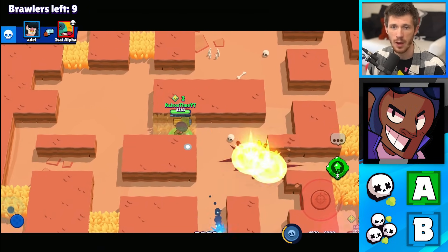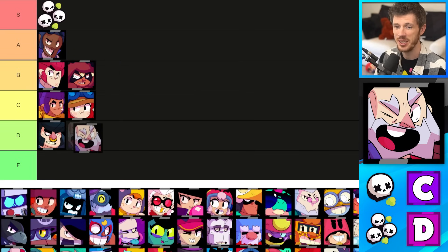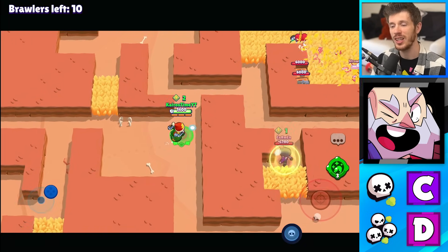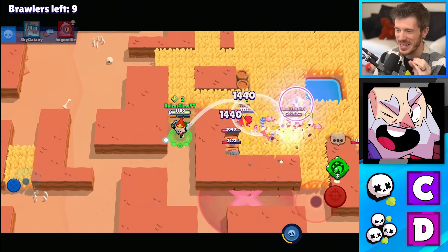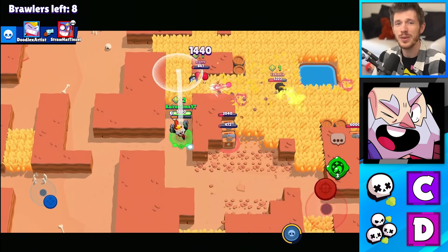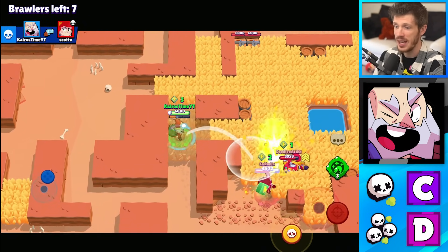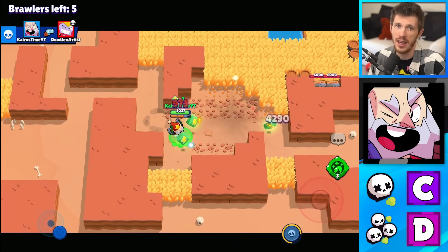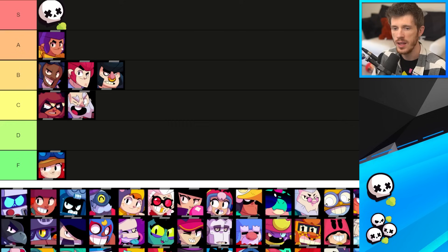Next is Dynamike, who's in the C tier for Solo Showdown and D tier for Duo Showdown. I would have liked to put Dynamike lower on this tier list. However, there's just one situation where he's ridiculously strong, and that is with his Satchel Charge gadget charged up. If he's in a bush and hidden and he's able to get that off, it's pretty much a guaranteed kill every single time. It's more reliable in Solo Showdown, which is why he gets C in Solo and D for Duo.